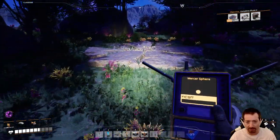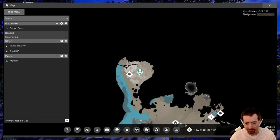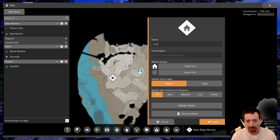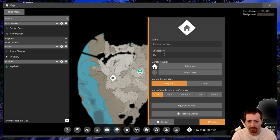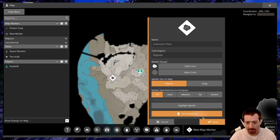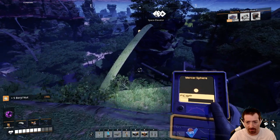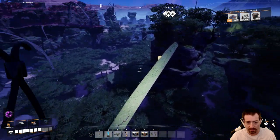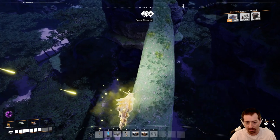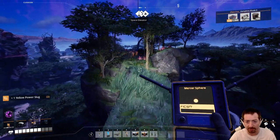And this is something — Caterium pure. I should probably map that. Map marker: Caterium pure, subcategory deposit, icon like so. And let's grab this power slug since it's also just waiting for me. The parachute is a big deal. I keep thinking I can hit jump to cancel the parachute, but that's not how it works — you have to hit crouch. That's why I keep screwing that up.